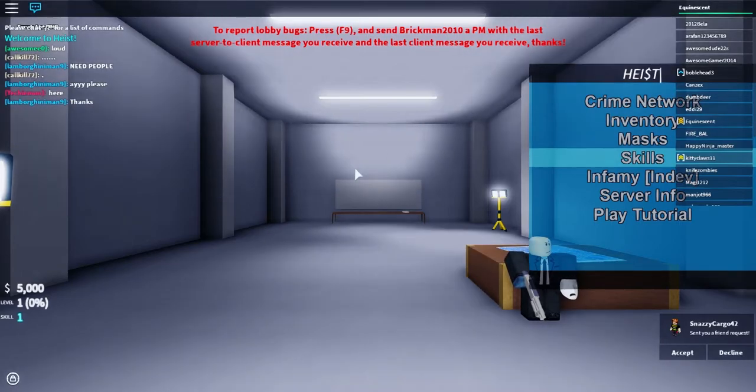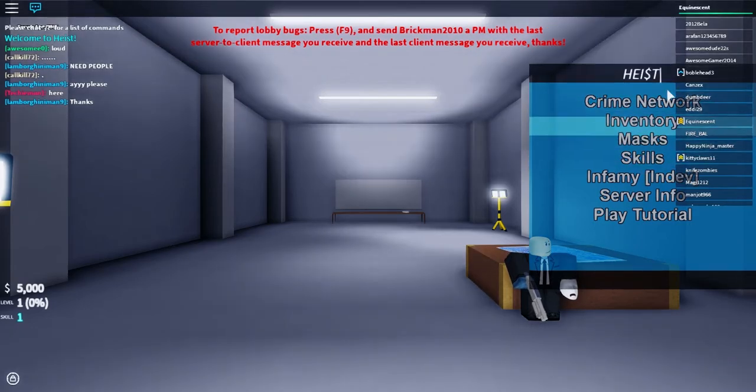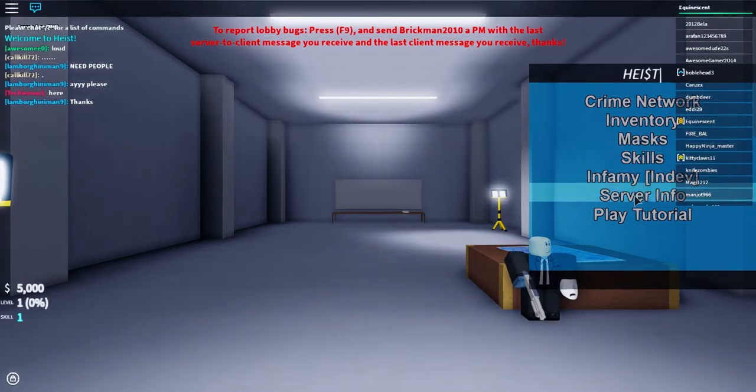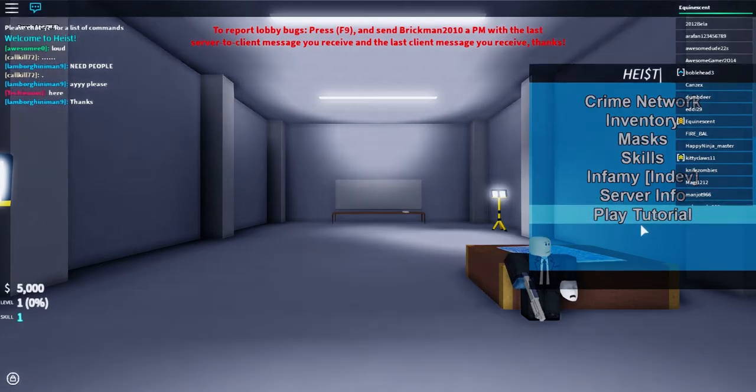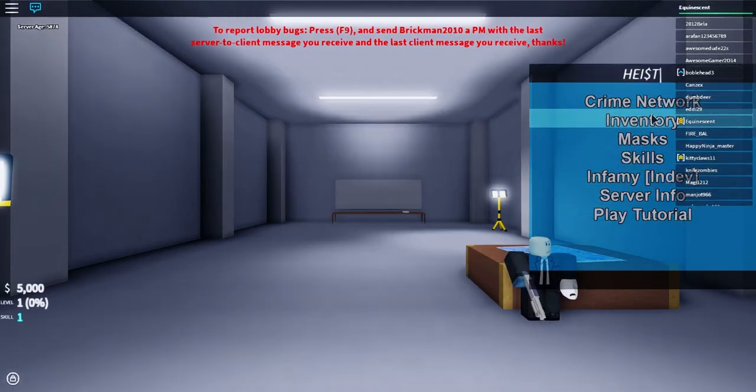Normally I play this on another account, but I'm going to try to play on Equinescent right here. As you can see, there's a lot of stuff here: Server info, play tutorial, Infamy, Skills, Mask, Inventory, Crime Network.